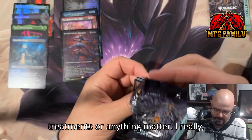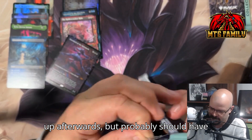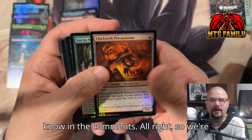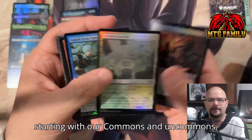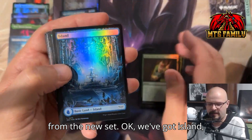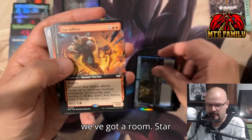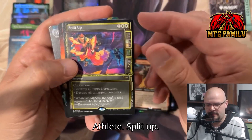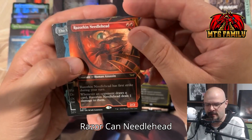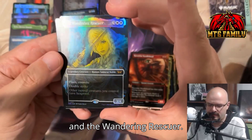Let me know if any of these treatments matter — I truly don't know and will have to look them up afterwards. I probably should have done that ahead of time, but I really wanted to get into these packs. Commons and uncommons as always — one of the lands from the new set, Island, a room, Star Athlete, Split Up — never a good idea — Razorkin Needlehead, and the Wandering Rescuer. Pretty cool.